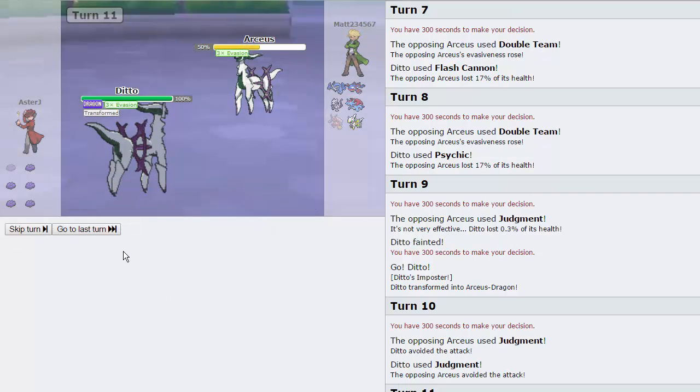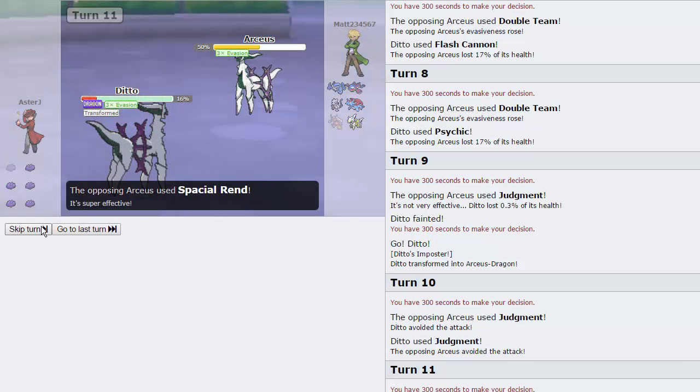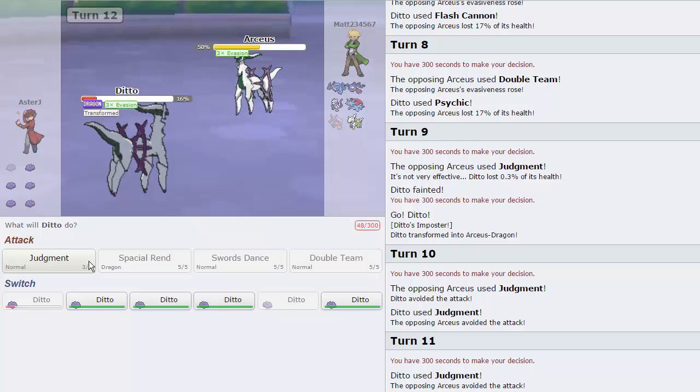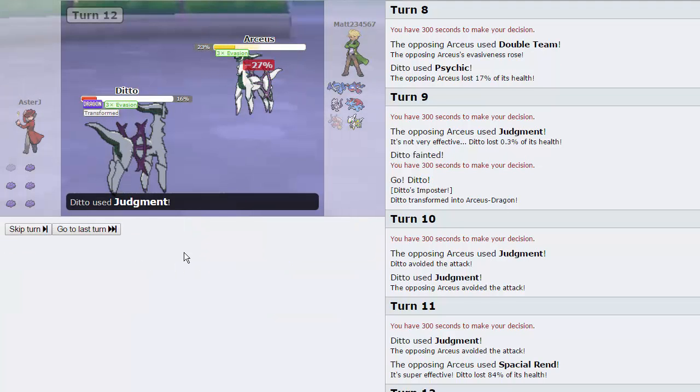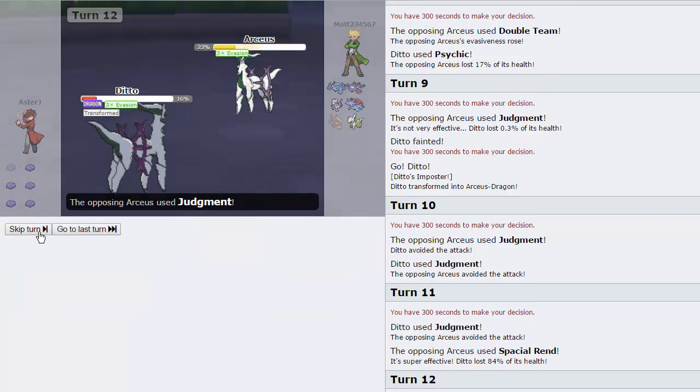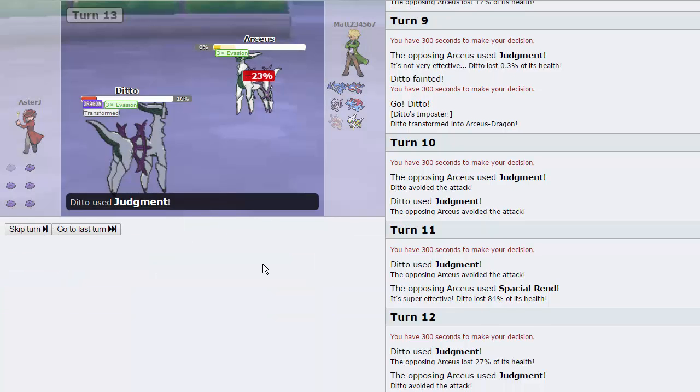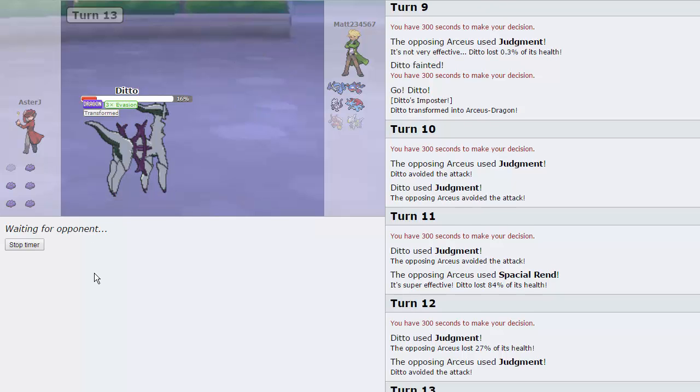He actually has Spatial Rend as well, so he'll be able to hit us. He does go for the Spatial Rend and that does connect. Does that never miss or something? We do hit the Judgment — unfortunately we are not able to knock him out. Isn't it Dragon? Oh no, we're not Dragon — I should have gone for Spatial Rend. But we are able to take out the Arceus, luckily. Let's keep going; I think we should be okay.